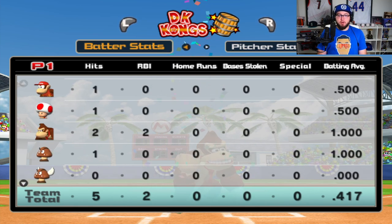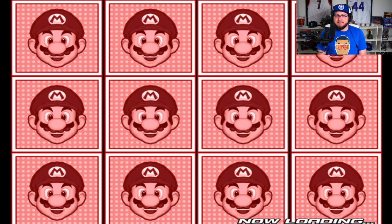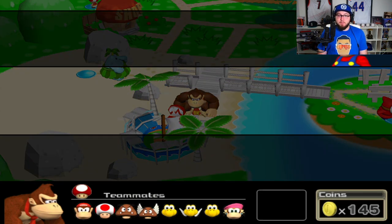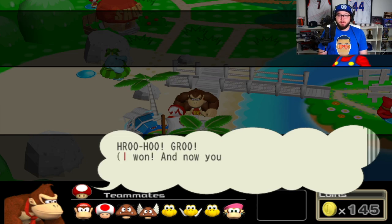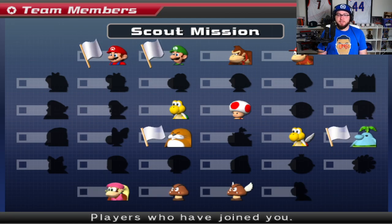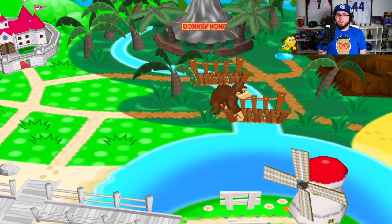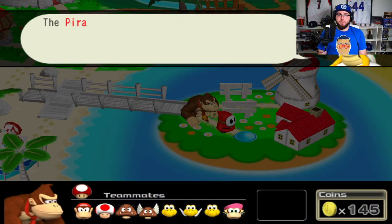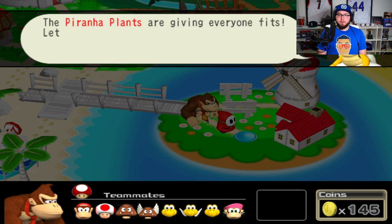He went two for two, we had five total hits. I'm gonna head back to the map — I am excited! And we get the flag! That means we completed it all in one go. You'll be my teammate — thank you! It's so cool! Where are we gonna head now? We have some coins we can spend, we can play a mini game if we want.